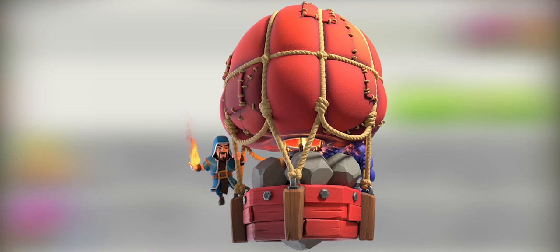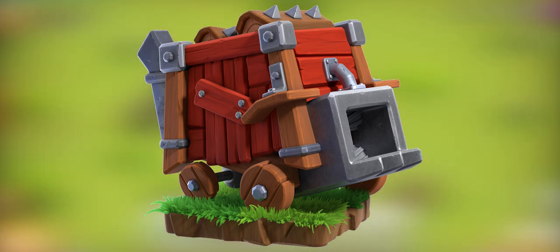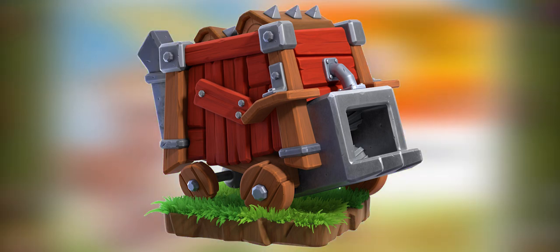The Stone Slammer, requiring a level 3 workshop. The Stone Slammer is a heavy-duty flying mountain that targets defensive buildings by flattening them with giant boulders and causes earthquakes. The Log Launcher, requiring a level 5 workshop. While the Log Launcher certainly isn't the fastest or sturdiest, it is definitely among the meanest. This trunk-throwing contraption pummels everything in front of it with endless logs to open up a path to the enemy town hall.